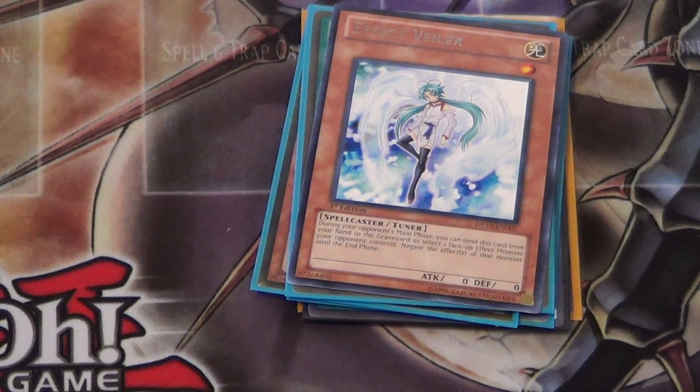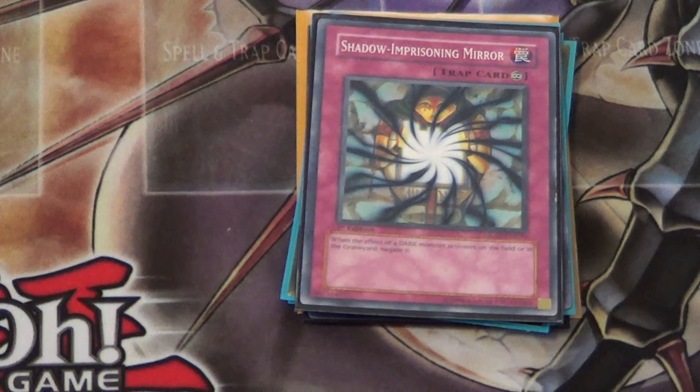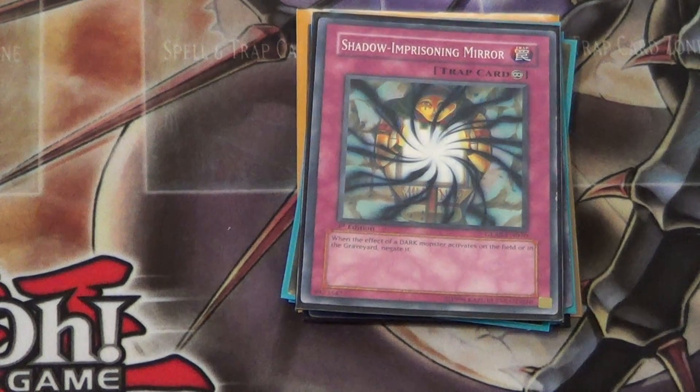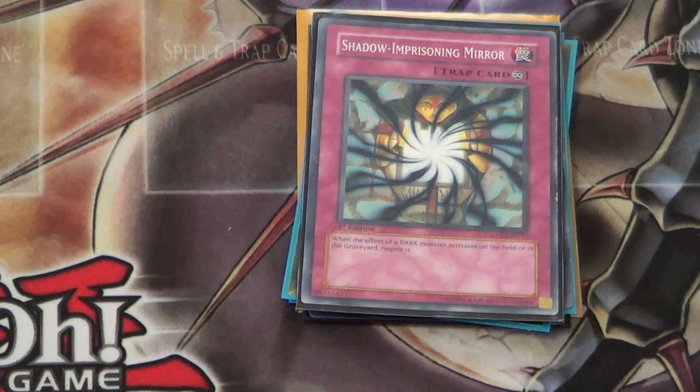Number 4: Shadow-Imprisoning Mirror. It's kind of basic — there are a lot of decks out there running all dark monsters, such as Dark Worlds, Chaos decks, and things like that where you can side it. And Inzektors too — but in general it's just really good.